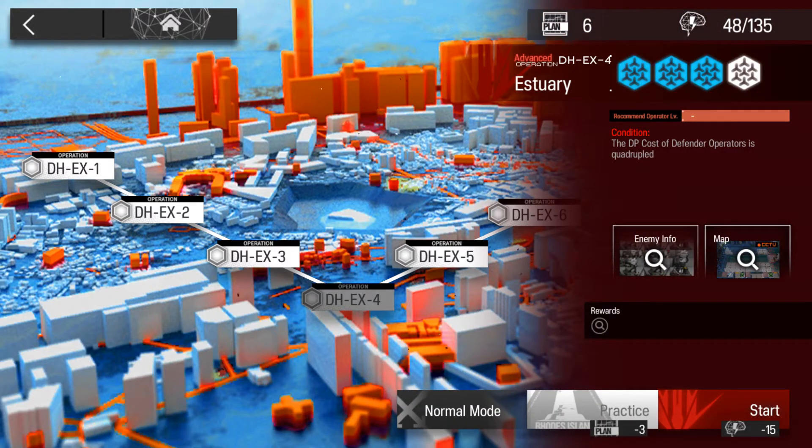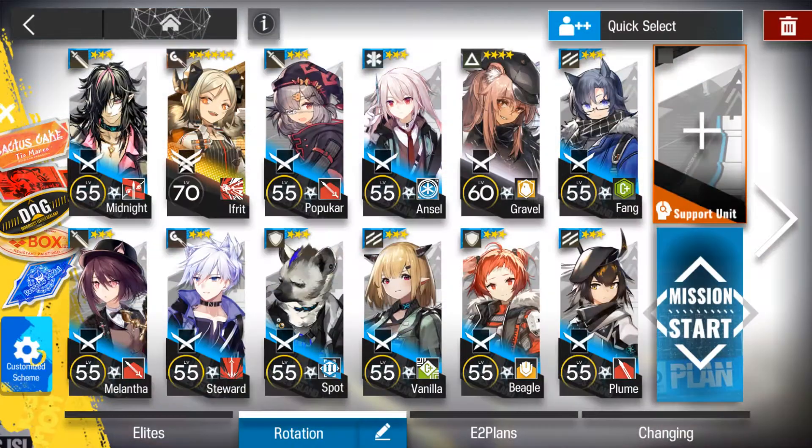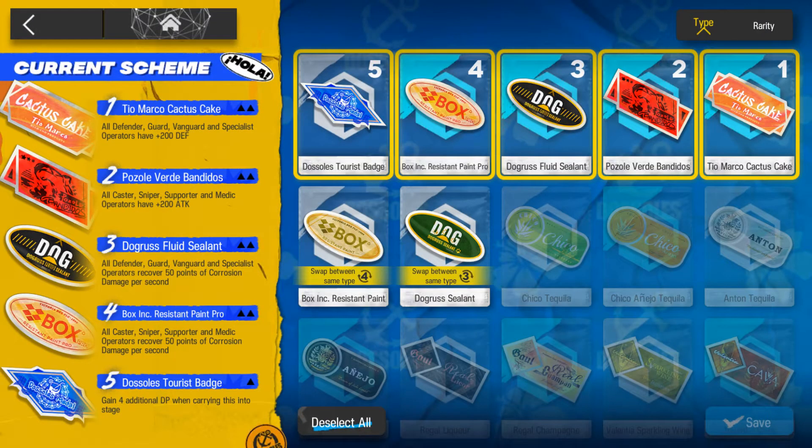Hello all! Welcome back to my second guide for Dossoles Holiday, and it will be for the D8-EX4 challenge mode. For this challenge mode, the condition is that we're going to have 4x cost — quadruple — for all defenders. So let's say your defender costs 15, she now costs 60 to deploy.